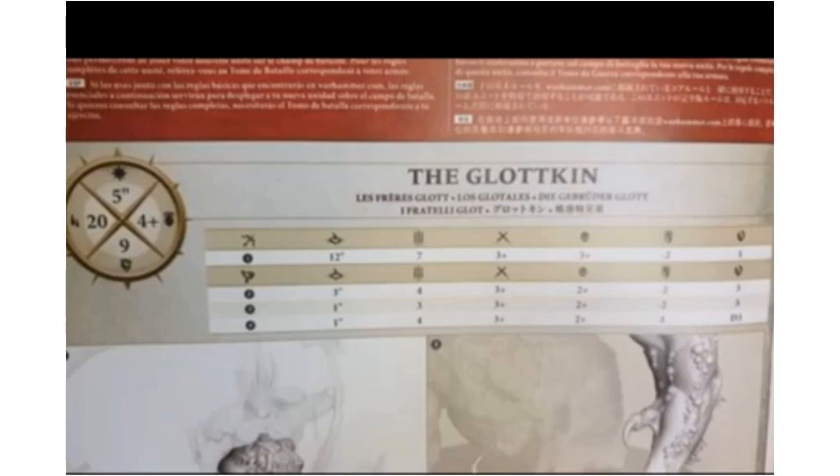Now we've got 7 attacks, 3s and 3s, minus 2, 1 damage. I think the average number of damage you get is actually going to be higher with this, but you're going to be consistently getting a little bit as opposed to once in a while getting a ton. For the other attacks, we've got 1 at 3 inches, 4 attacks, 3s and 2s, minus 2, 3 damage — I believe that would be the big tentacle.